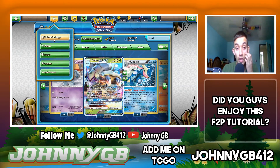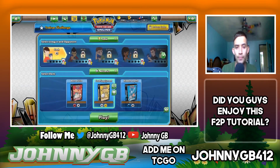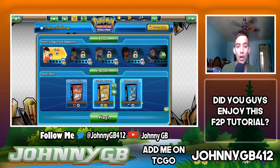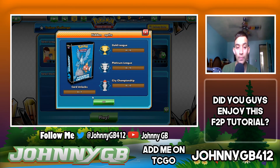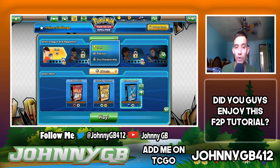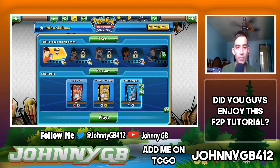So today we're going to go into the Trainer Challenge. We have three decks: Electric, Water, and Fire. You also get challenges for doing these so you unlock cards from the deck. When you look at the opponents you have three different difficulties, and if you max out the stars on them you get a free booster pack — free booster packs are great.